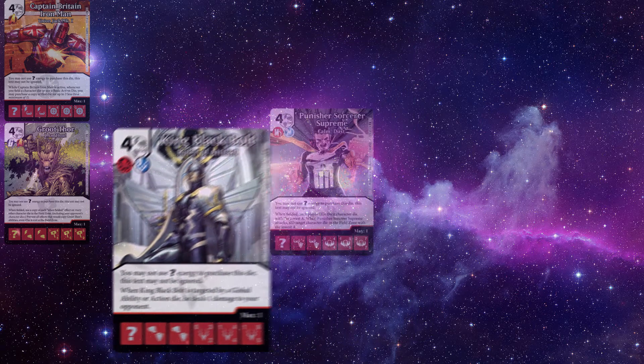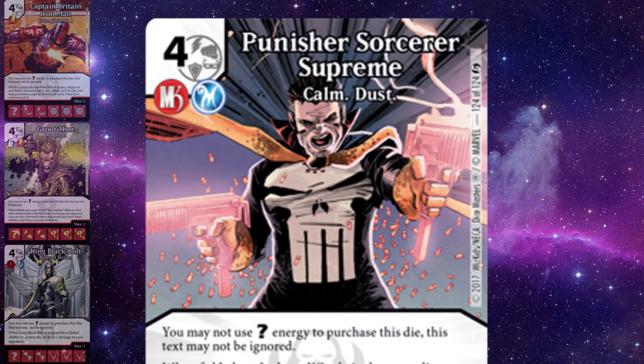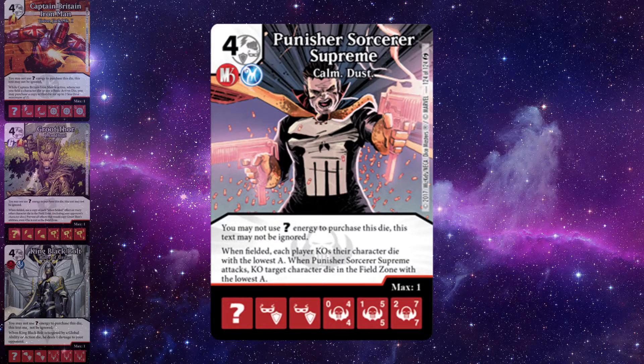I think this card is tremendously useful and powerful in the right spots, particularly on a ring team, and I imagine it will be a great addition to ring teams for as long as War of Light is in rotation. Last up, Punisher Sorcerer Supreme, who is a Marvel Knight and Mystic affiliated character with a 0/4, 4/1, 5/5, 2/7/7 stat line. His ability says: when fielded, each player KOs their character die with the lowest attack; then, when Punisher Sorcerer Supreme attacks, KO target character die in the field zone with the lowest attack.